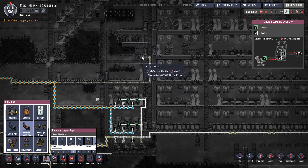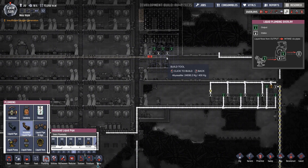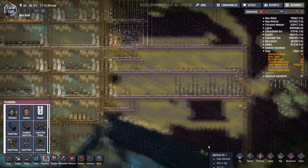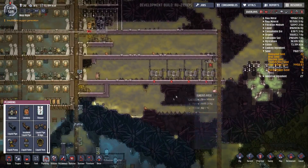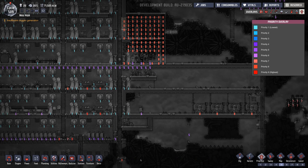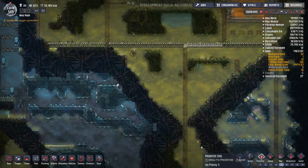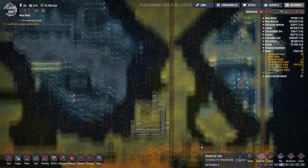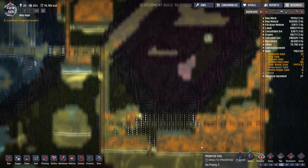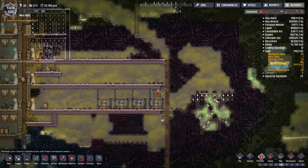That'll work a treat and then we can pull the polluted water. I suppose there's no reason why it can't just come back down here in time. Where should we have that go? We have to drip there and just drip all the way down and onto here. Do you know what, I'm going to just let it drip down this ladder essentially, and that will do for the time being.